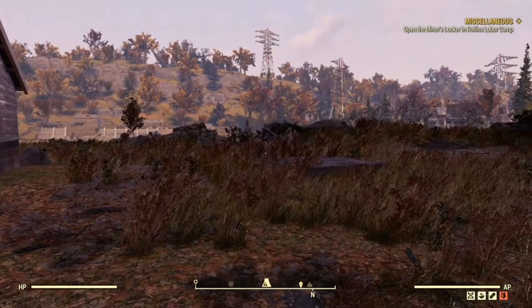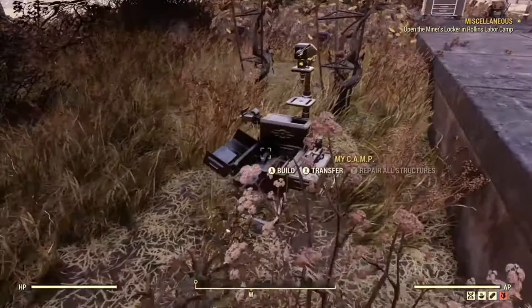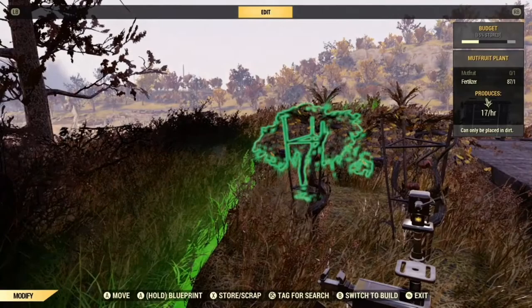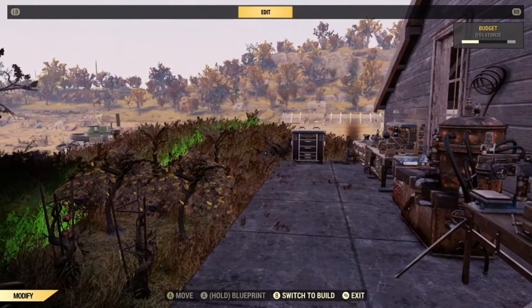The building system is not particularly complicated. You have what's called a camp widget which you place down and it gives you a build area. To get into the build menu you either press A on your widget or you can hold down what's called the back button — the small button with the two windows on your Xbox controller. Obviously I play on Xbox; I'm sorry I don't know what the equivalent controls are on PlayStation or PC.